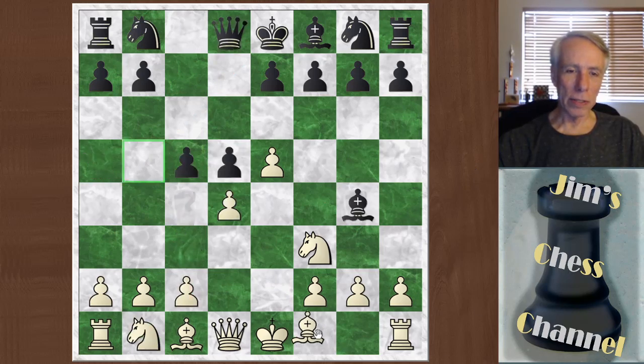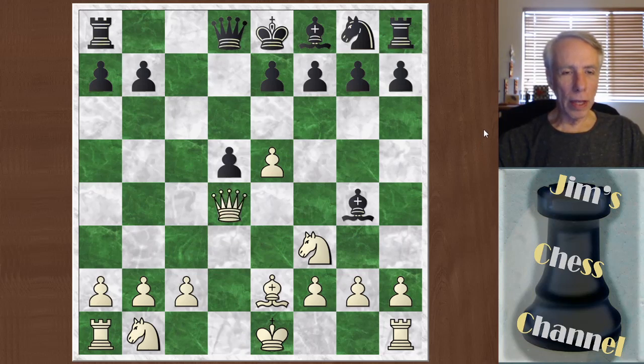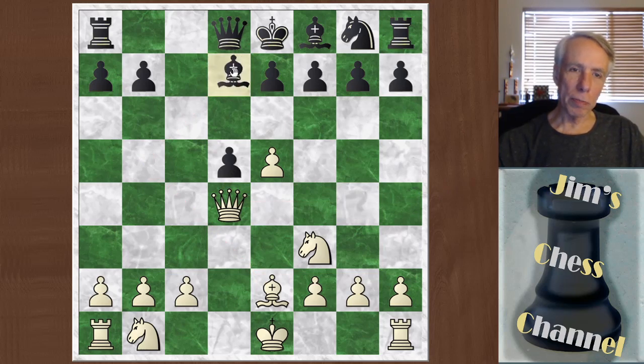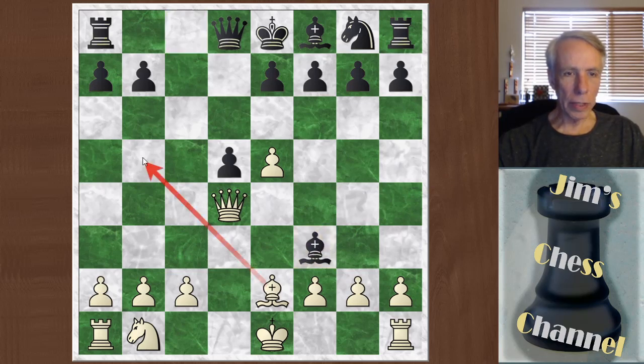Anyway, I just played bishop e2. He went knight c6, I brought my bishop out, he went c-takes d4, and I took back. Now here's black's first mistake — everything was pretty much by the book, but he took that bishop, and that's just not a good move. After I take back with the queen, there are too many things hanging. Bishop to b5 check actually potentially wins material, or forces the bishop back to block, and then you pick up this pawn. Bishop d7 is the best move for black, and then you get this pawn. So black is already in trouble. If he were to take here, this check wins the queen — he has to block, and the only piece to block is the queen after this bishop is out of the way.